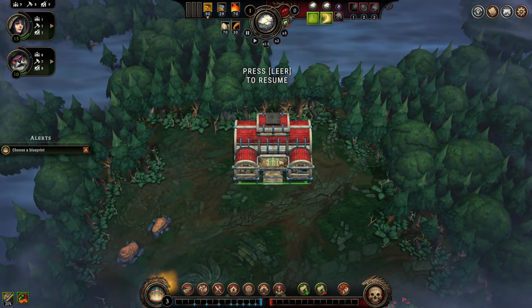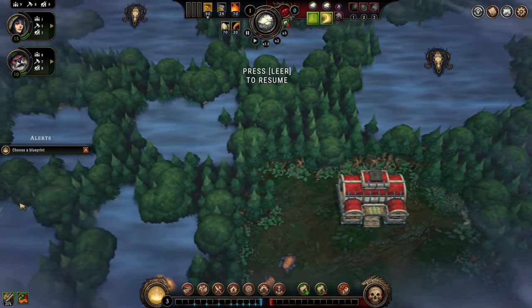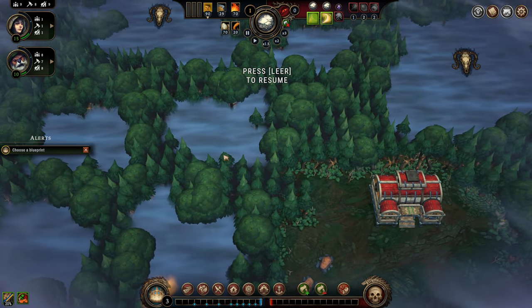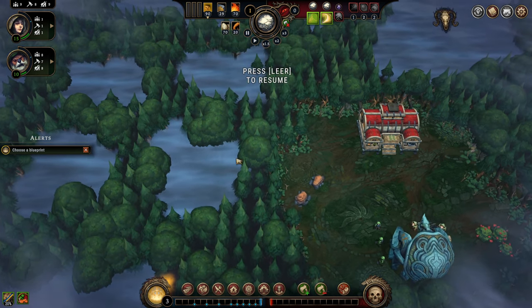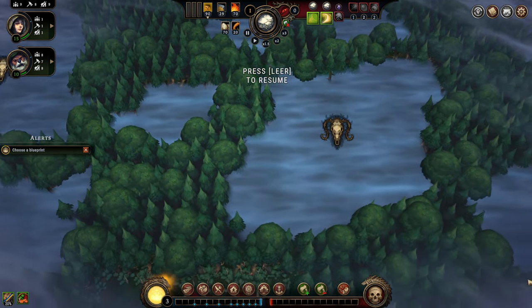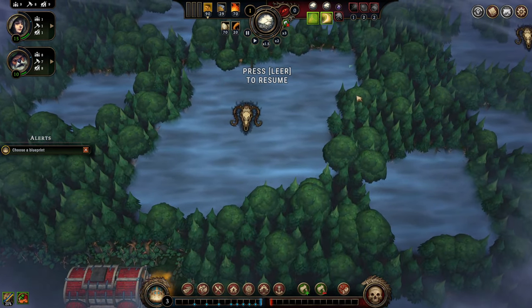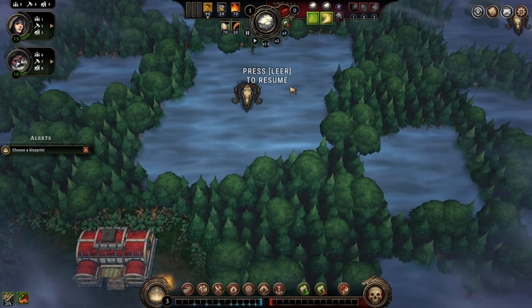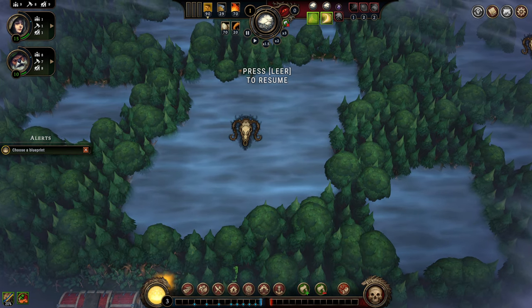Over here we have the central warehouse — this is where people will drop off the stuff that they gather. When we zoom out we can see, in the foggy regions, glades that we can discover: there are resources there and many other things. You see this icon here depicting a dangerous glade. These are much larger than the others and always have some kind of challenge going on — which requires us to invest workers and resources. If we don't fulfill these challenges, bad things will happen. So there's a risk-and-reward system linked to these.